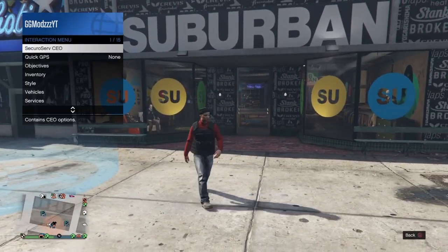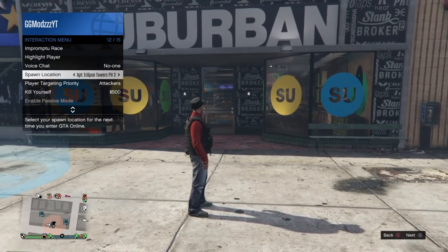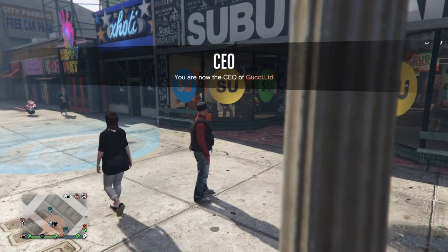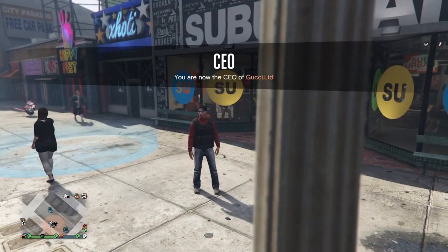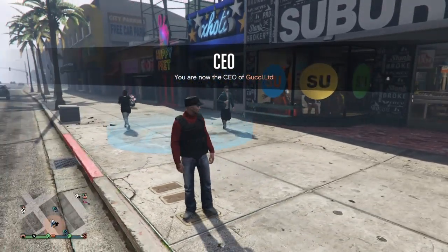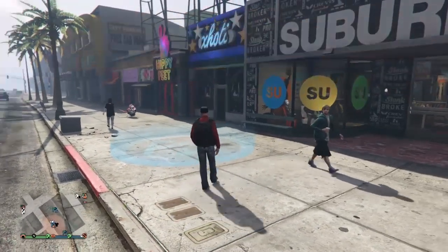Equip El Jefe for the CEO vest. Now put your location on last location and wait a couple of seconds for it to actually work, so you will spawn back at the clothes store. Walk around for a couple of seconds.